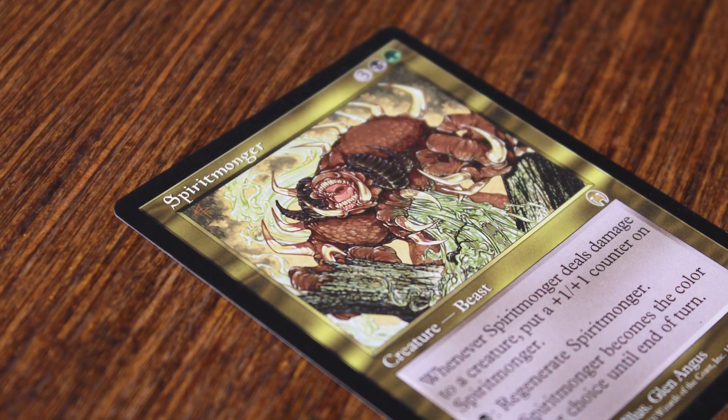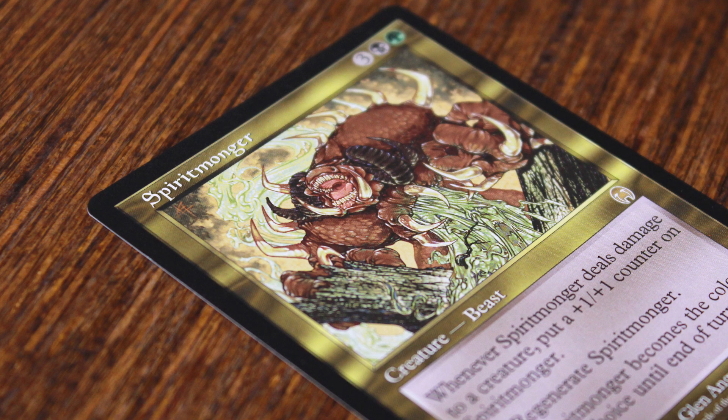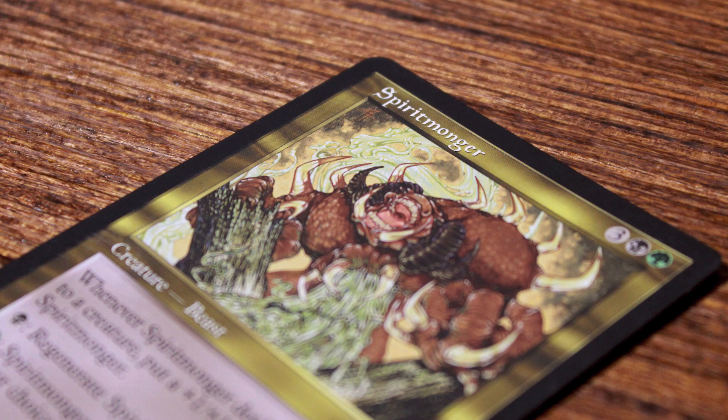Released in spring of 2001, Spiritmonger caught the attention of players worldwide. This was mostly because creatures weren't nearly as powerful as they are today. So when players saw a 6/6 for 5 mana with practically no downside, Spiritmonger was immediately put to test in competitive tournaments.